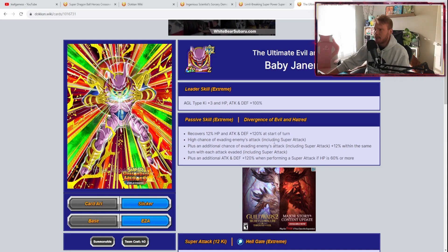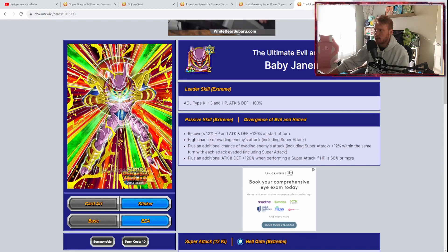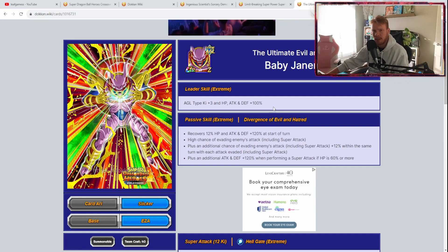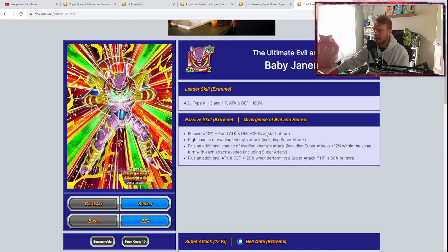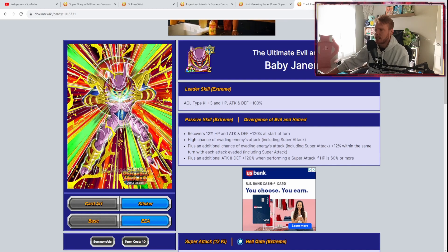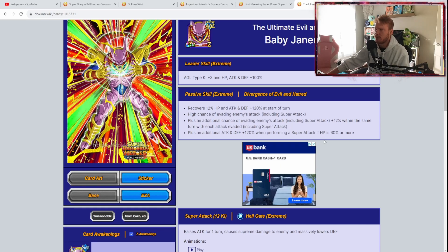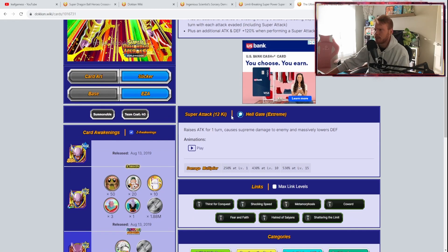High chance of evading enemies' attacks including super attacks — that is pretty much the reason. Plus an additional chance of evading enemies' attacks including super attacks, plus 12% within the same turn with each attack evaded. He just dodges — that's his whole thing. Dodge is how you win difficult events, and being able to dodge is a very good option for surviving and completing missions. Plus an additional attack and defense plus 120% when performing a super attack if HP is 60% or more. His 12 Ki super attack raises attack for one turn, causes supreme damage, and massively lowers defense.